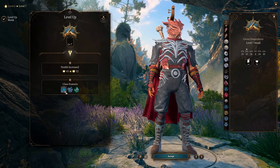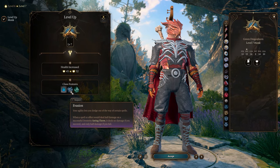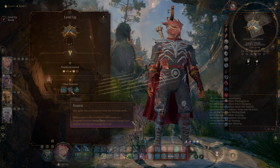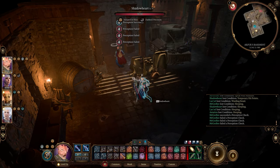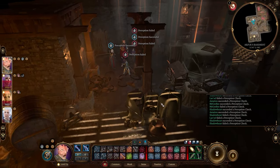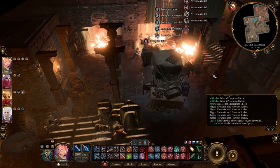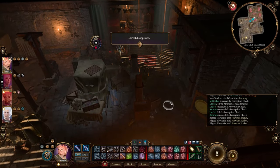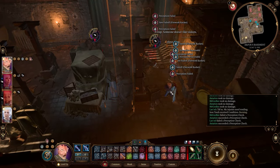The monk gains another Ki point at level 7 and unlocks the powerful Evasion class feature. There are numerous effects that require a Dexterity saving throw, such as area-of-effect spells, traps, and dragon breath attacks. On a successful save, the monk takes no damage at all, while characters without this feature would typically still take half damage on a success. If the monk fails the saving throw, he takes only half damage instead of the full amount.